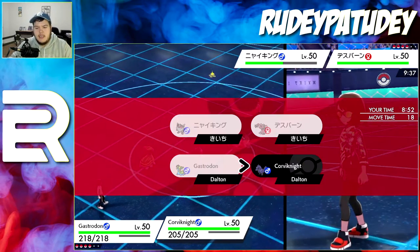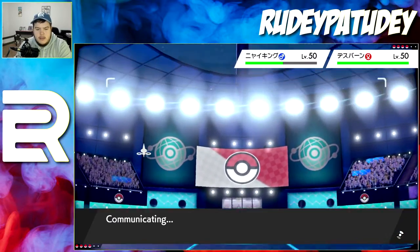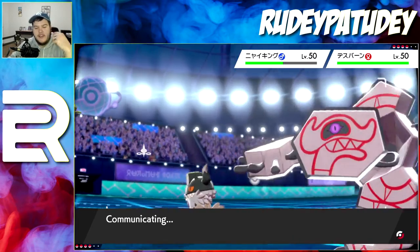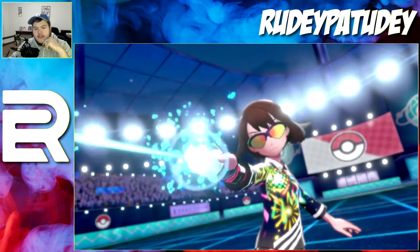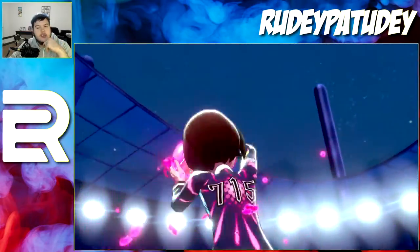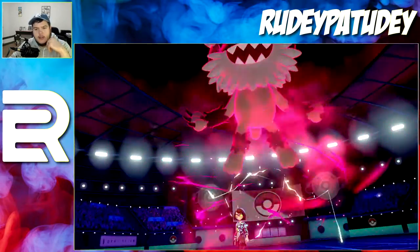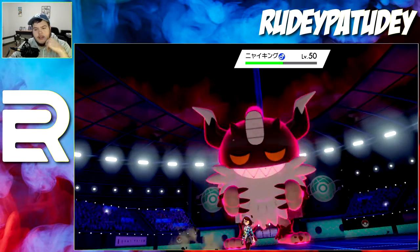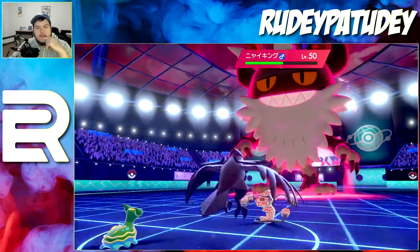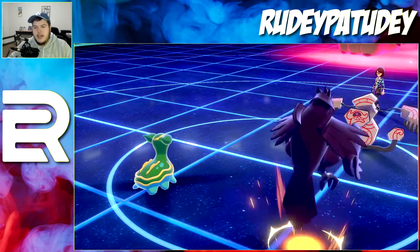If I'd gone for Iron Head and he didn't protect but then it didn't flinch either — especially if he Dynamaxes, it definitely won't flinch. Let's see — he did use Runerigus. I need to pay more attention to speed. He uses Max Steel Spike on Gastrodon but I live that with a lot of HP.